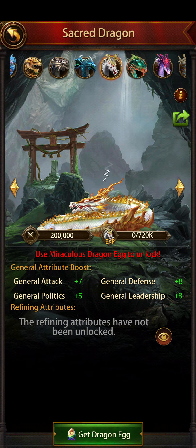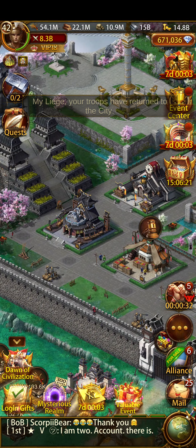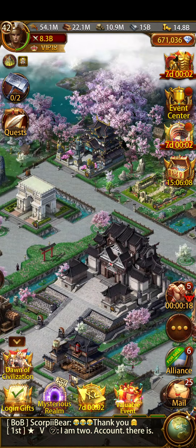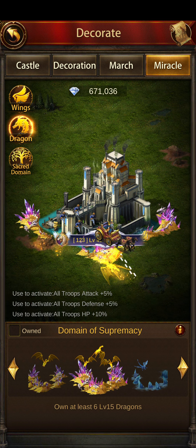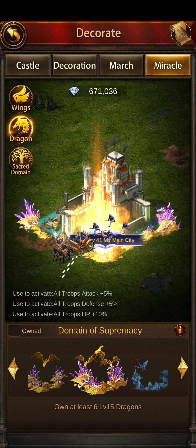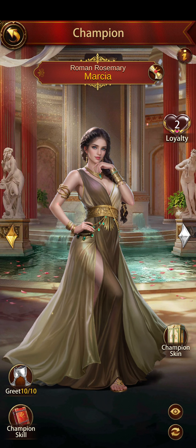Amaterasu is more of a snake-looking dragon, but that's kind of what Radiant looks like. I also had another motivation: I've been trying to unlock a decoration. The buffs aren't that much, but when you maximize six dragons - I already have five at over level 15 and just need one more to level 15 - I can unlock it.